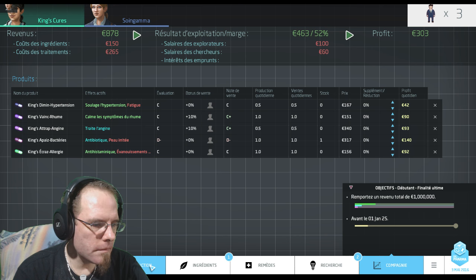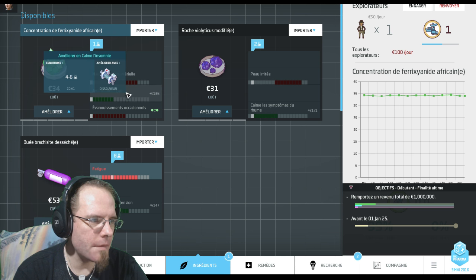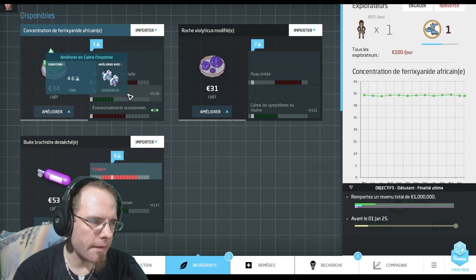On va continuer en regardant les ingrédients. On a déjà fait ça pour faire antihistaminique. Maintenant on va en faire un calme l'insomnie. On va améliorer sa puissance initiale : il y a un, on va le passer à quatre. Donc on va le faire passer dans un agglomérateur et ensuite le faire passer dans un dissolver.